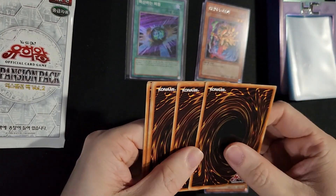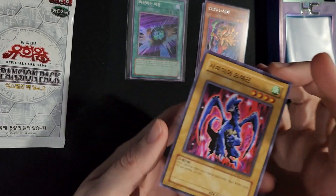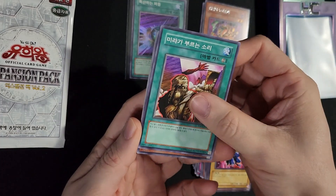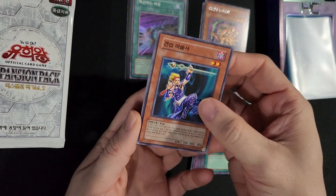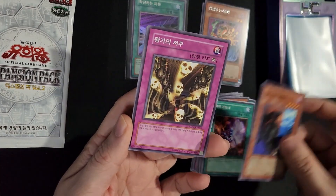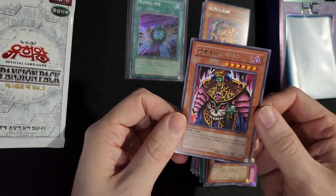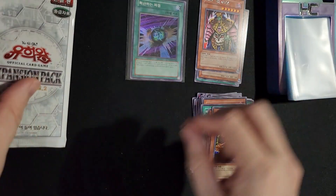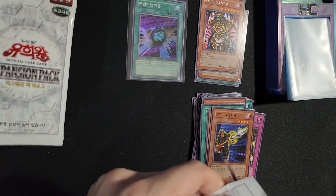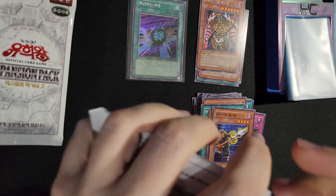There is actually some value in this. I believe the last Injection Fairy Lily Super sold for like $20 — that's a nostalgic card for me. I know a PSA 10 of the Dark Magician Girl is like $200, so definitely some fun stuff to be had in here. Dark Ruler Hades — it's from Legacy of Darkness, which is my favorite set, which is probably why I also like Injection Fairy Lily.